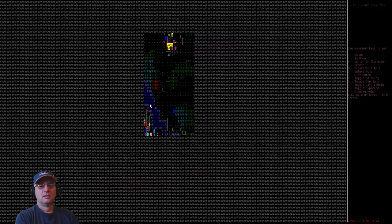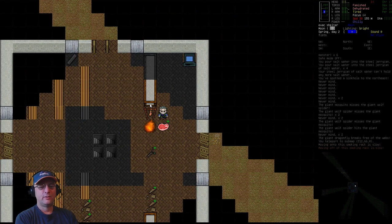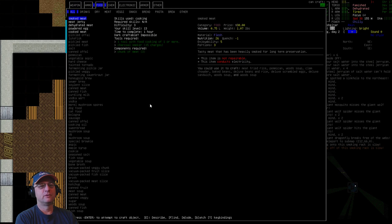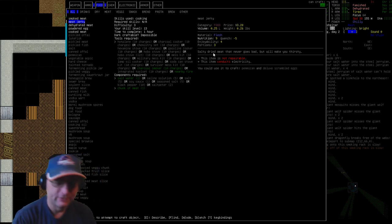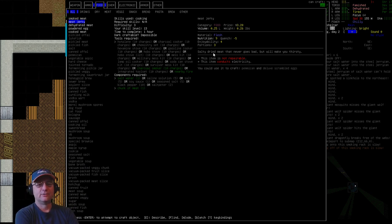Back at base with our salt water, if we go into the cooking menu, meat jerky comes up as an option. It requires salt water or salt. It takes one chunk of meat and provides three eating portions at nine nutrition each — so 27 nutrition total — and has enjoyability of 4. It is salty dried meat that never goes bad but will make you thirsty. This is a great option super early on, before you have the materials and tools to build the smoker and smoking rack. All you need is salt water, meat, and a fire source — no smoking rack required.